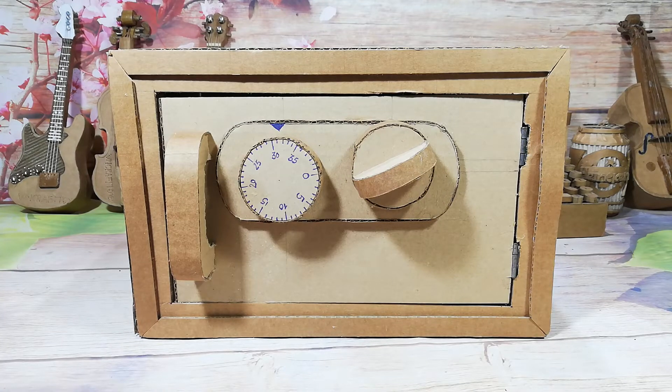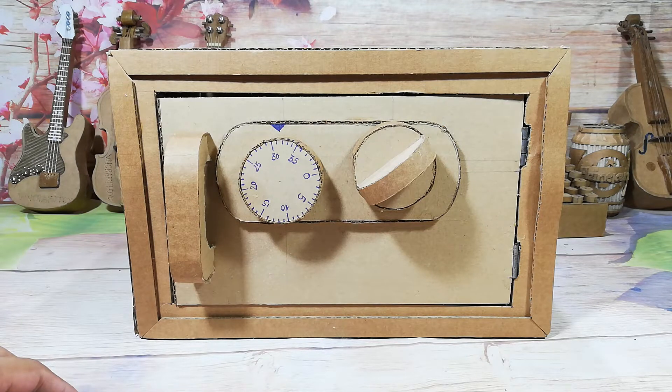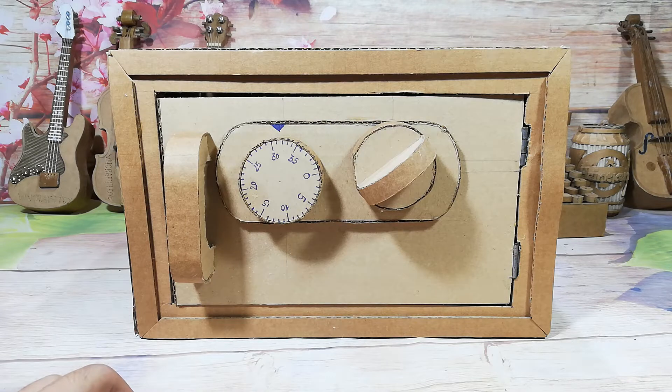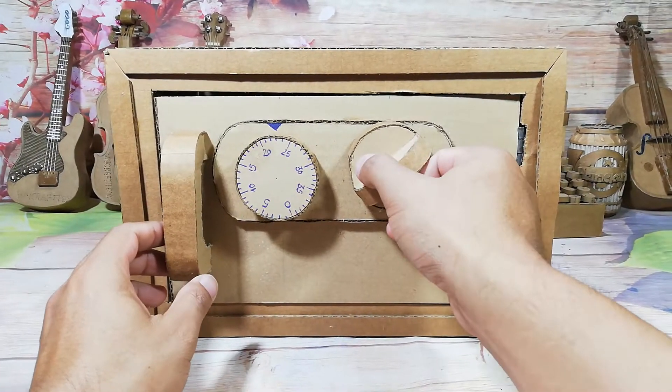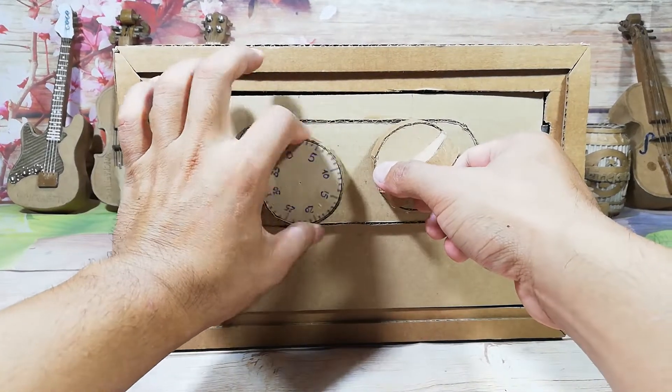Hello, welcome back to my channel. Today I show you another safe box that's made from a cash box. This safe box works like a real safe box — to open it you need a password with three-digit numbers. You can see, I cannot open it, cannot open it without the correct combination.